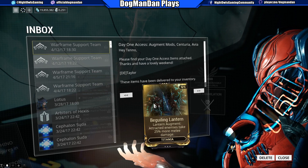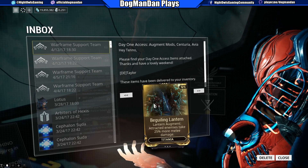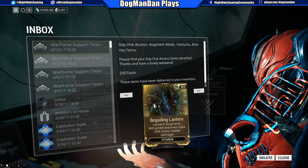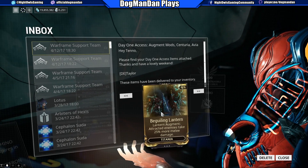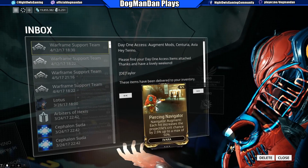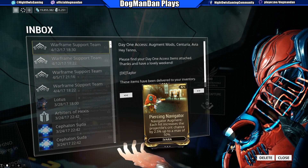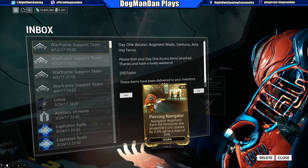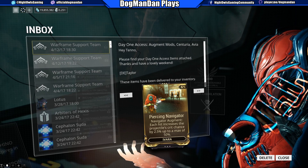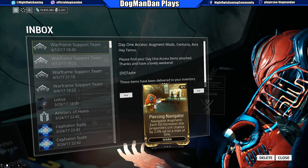The Beleaguering Lantern augment — attracted enemies take 25 percent more melee damage. Obviously that's not at max rank; max rank would be higher, we'll look at that in a second. The Piercing Navigator augment for Ivara — each hit increases the projectile's crit chance by two and a half percent, up to a max of 50 percent. I don't really use Ivara but I'm assuming it's probably decent with the critical chance.